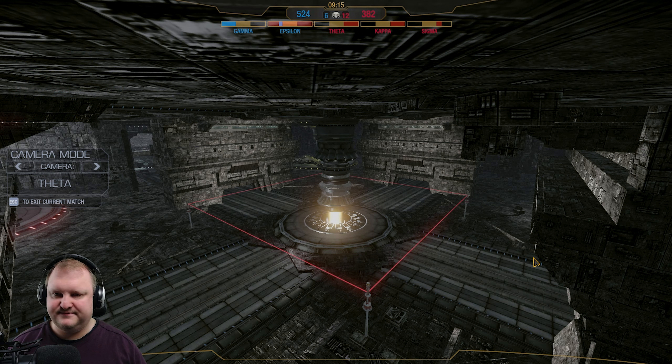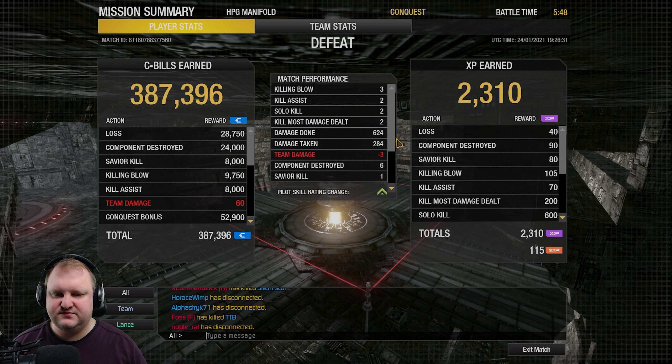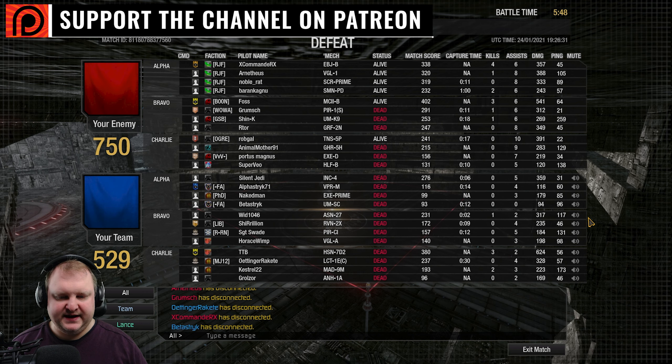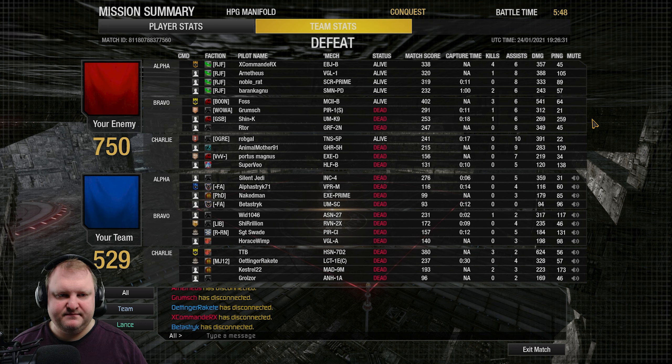I got an assault and two lights - not bad. Can't carry the world. Sometimes you just can't. Let's have a look at the scoreboard - I hope to see at least some good damage numbers on my team. Three killing blows, two solo kills, two kill most damage dealt, 624 damage done, 284 damage taken, six components destroyed. And nobody on my team broke 360 damage except me. Incubus did okay, that Locust did okay, and the Assassin did okay-ish. We had two assaults both not breaking 200 damage - not good. On the enemy team, not a MechaBravo did some good damage on the ThunderToes. GGs.